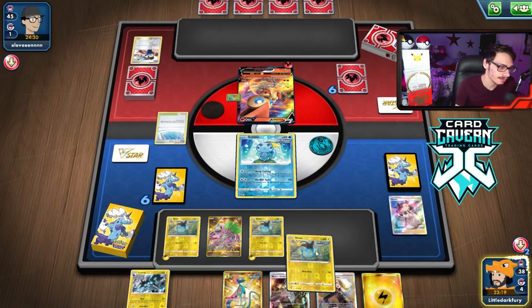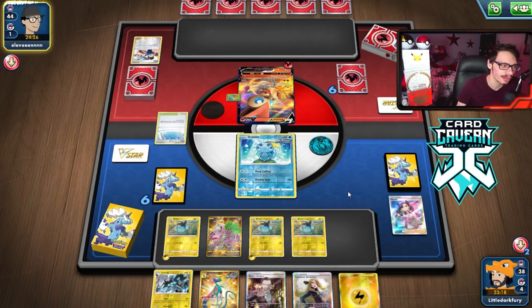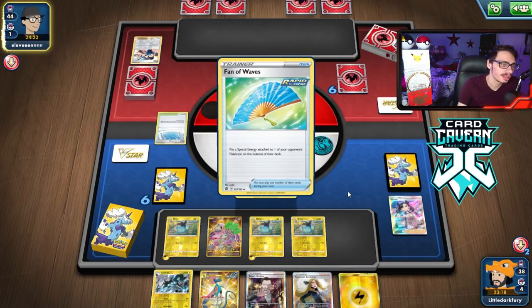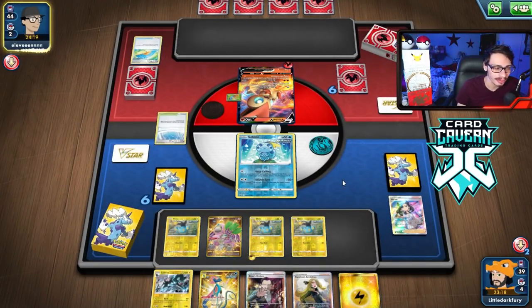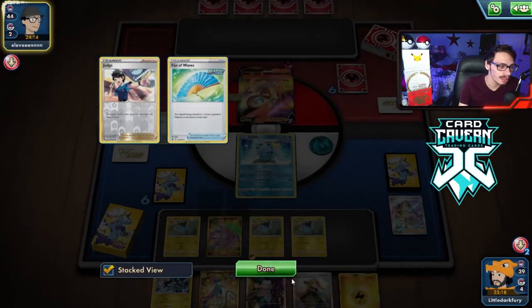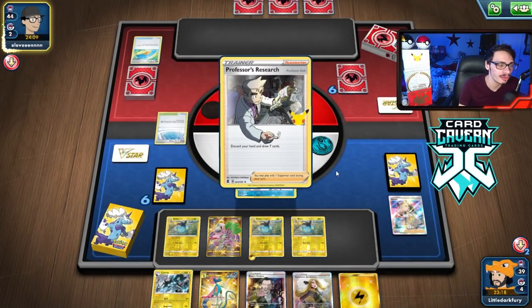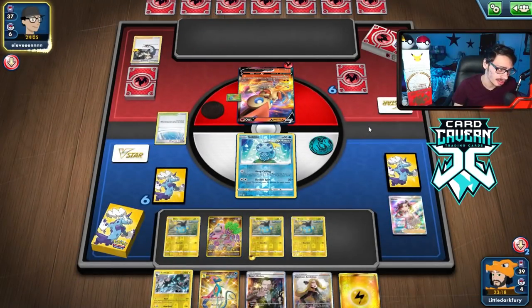Plus we're playing Cynthia, assuming we don't get Judged again. Research — no Marnie, no boss, nice. So Sobble will die, which does suck. I'm not a fan of losing Sobble, but it's better than nothing. I actually don't mind that Fan of Waves — putting the energy back is pretty helpful. Did they whiff? They got another Fan of Waves. Thank you for giving me more Speed Energy out — that's always good. They whiffed a knockout, so let's get it.